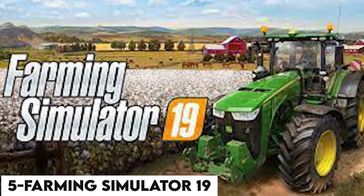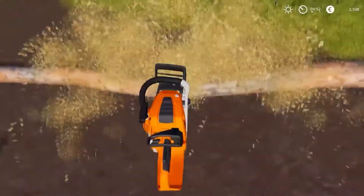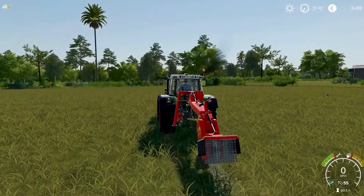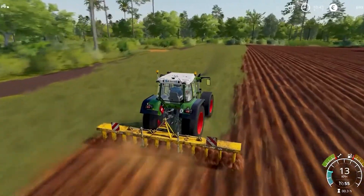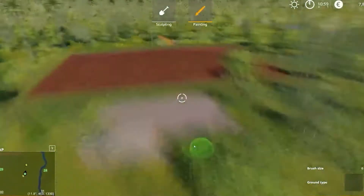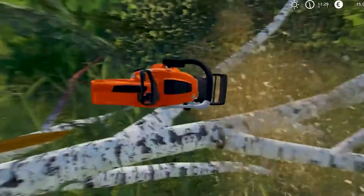Number 5: Farming Simulator 19. The most realistic farming simulation of the group, Farming Simulator 19 is the best choice for players who wish to get into the business side of farming. When selecting what equipment to buy, which livestock to acquire, and how much seed you'll need for the season, you'll spend time monitoring your balance sheet. You can operate your own machinery, employ NPC laborers, or enlist the help of friends in multiplayer farms with up to 16 people. Farming Simulator 19 is also the first in the series to incorporate authentic John Deere equipment alongside its variety of other manufacturers.